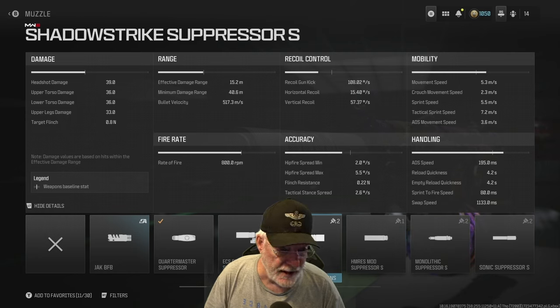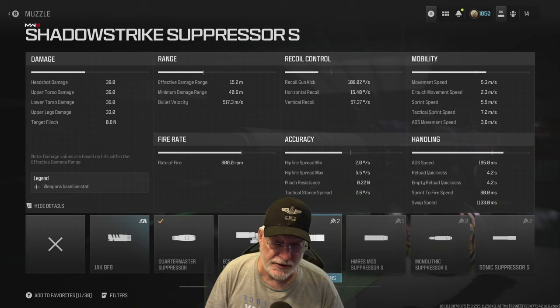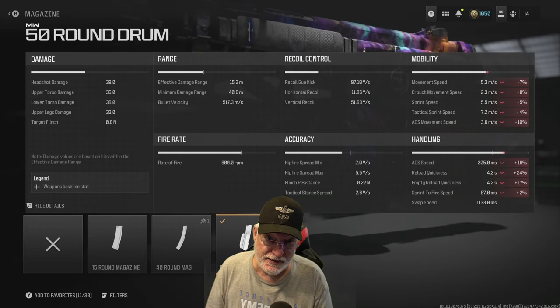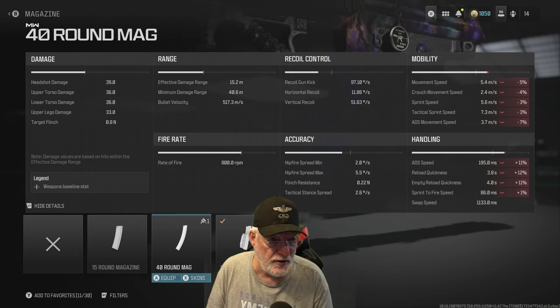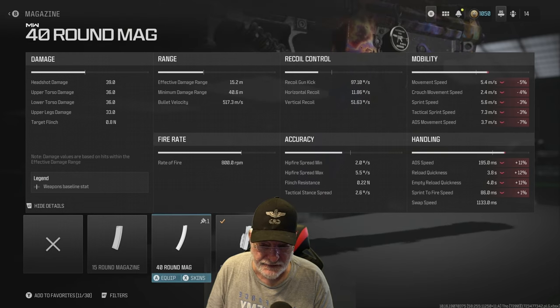Let's take a look at the ADS movement speed — these are composite numbers, 3.6 meters per second, so we'll be able to dodge left and right at a fairly good rate. Not the best, but good enough for a sub. Reload quickness is a bit slow, and because it's a bit slow, we put the 50-round mag on. That increased it by 25 percent — you can see what it did to the mobility and the handling. Hurts the ADS speed and ADS movement speed a bit.